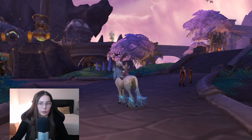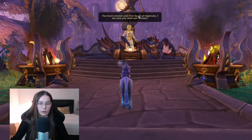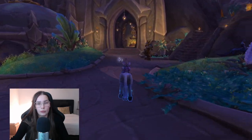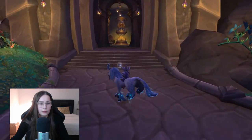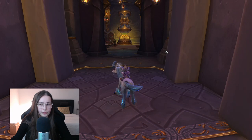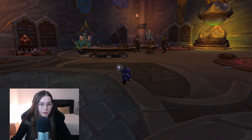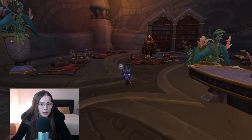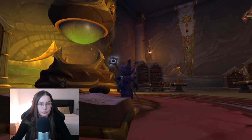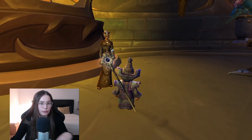The Bronze Dragonflight are in charge of time magic and the time. Here's the new place where you can make the Spark of Ingenuity — I guess that's for making gear for raiding and all of that, but I'm not really into that. I'm not going to raid. Hopefully in this expansion I will be able to play some PvP, since I like that a lot, but right now I do not have the energy. This is just some big cut from the Bronze Dragonflight, some green dragons, and here you can see a big hourglass with some sparks — that is really nice. This is an inn — here you can see the innkeeper, a blood elf.